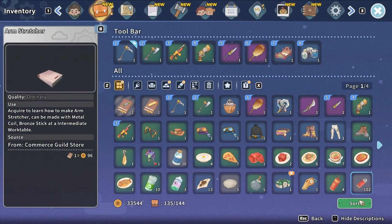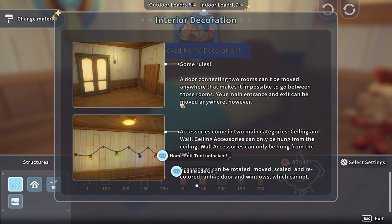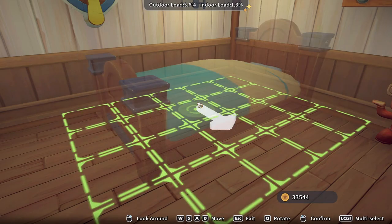Interior decoration rules: a door connecting two rooms can't be moved anywhere that makes it impossible to go between those rooms. Your main entrance and exit can be moved anywhere. Accessories come in two categories - ceiling and wall. Ceiling accessories can only be hung from the ceiling, wall accessories from the wall. Accessories can be rotated, moved, scaled and recolored, unlike doors and windows which cannot.